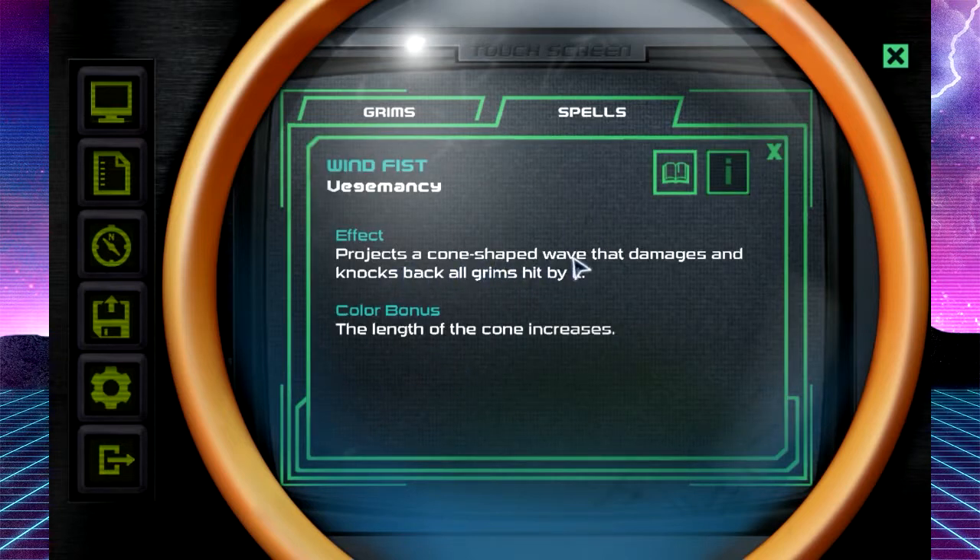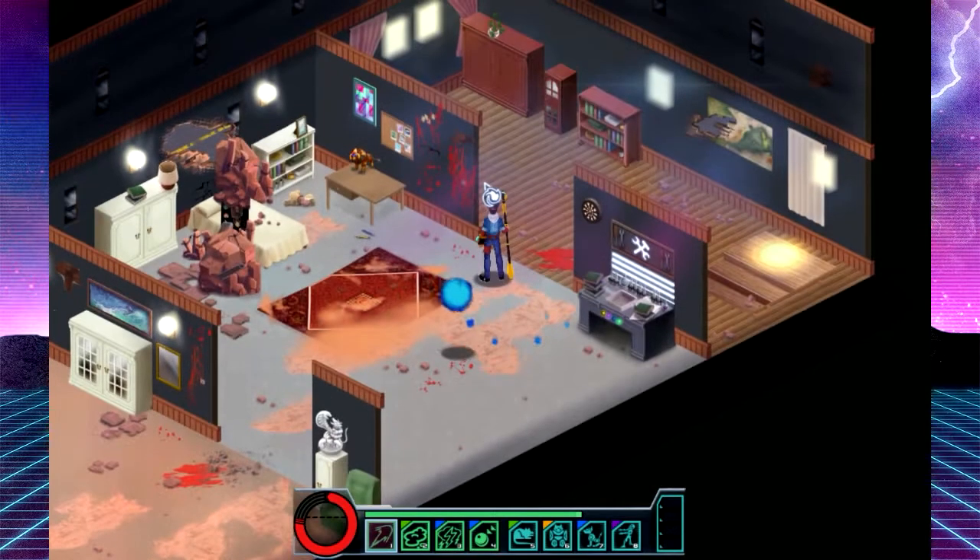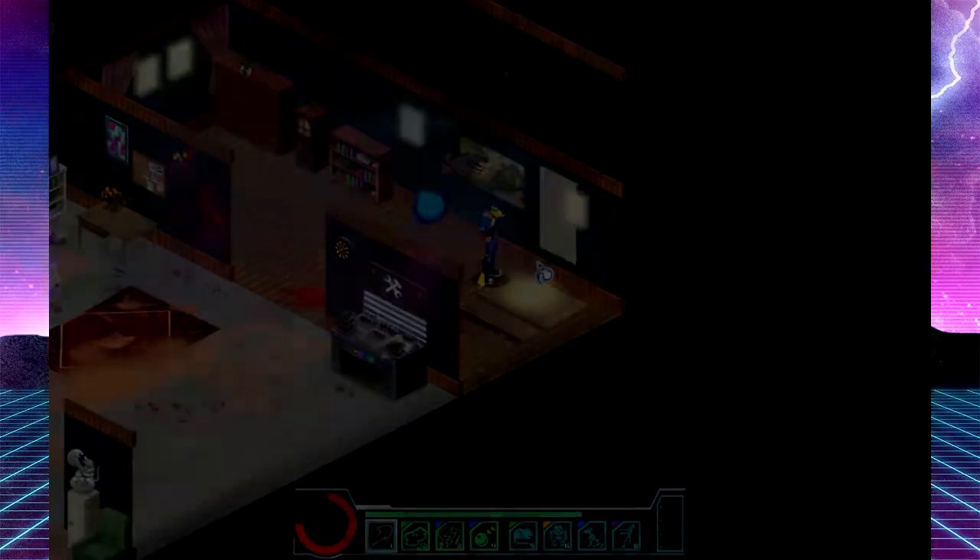Projects a cone-shaped wave that damages and knocks back all Grimms hit by it. The length of the cone increases. So we have a... we can turn our Grimms into a bomb or summon a typhoon. That's kind of cool. We will try that here in a bit, but first...